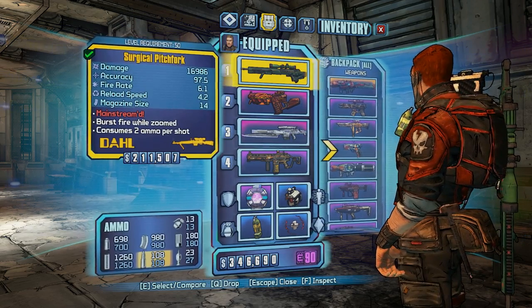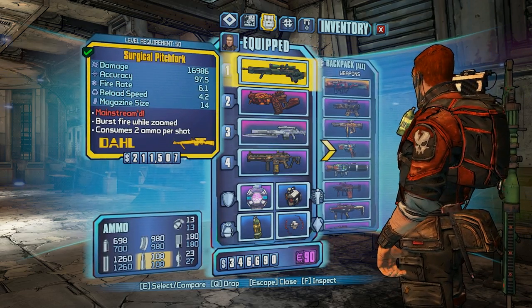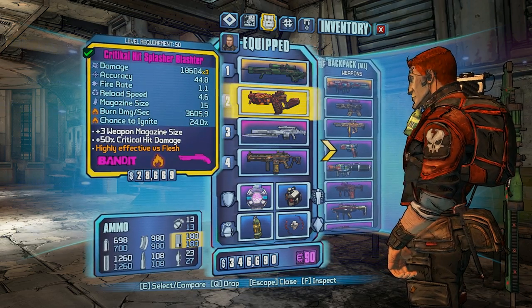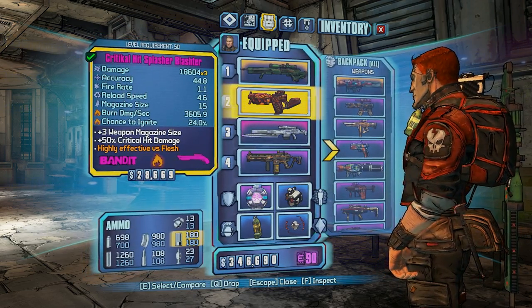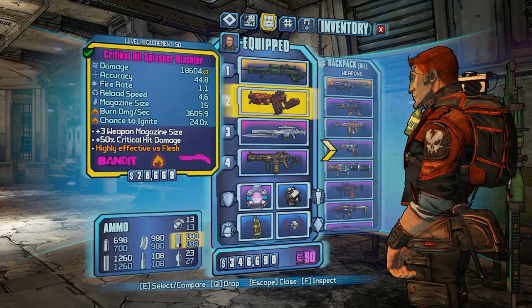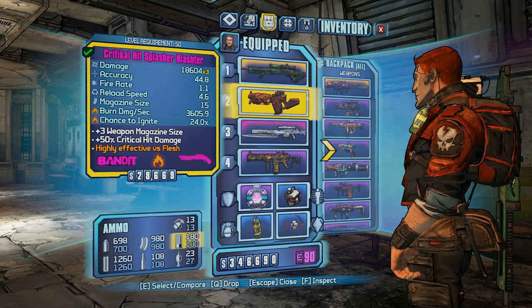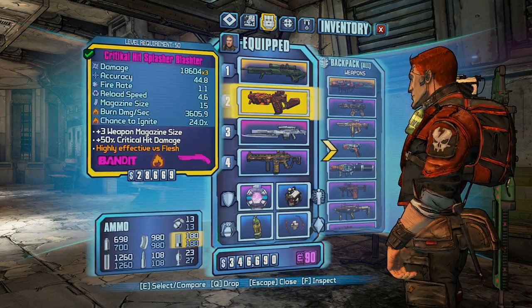Me and my mate could not do it — we were both level 50 and it was really hard — and then we found a way to do it and it became really easy. Then I found this critical hit splasher blast shotgun that does 18,604 times 3, which is insane: 50% critical hit damage, burn damage per second 3,605, magazine size of 15. I found this in the golden chest at level 50. You should save your golden keys for level 50 with four people in your lobby, because that gives you a better chance of getting way better loot — that's just a tip.